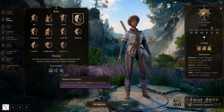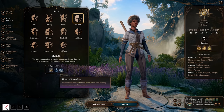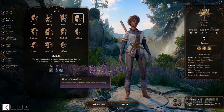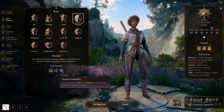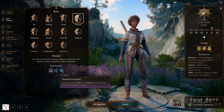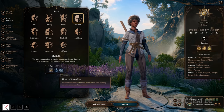The extra skill proficiency could be great on a utility character like a rogue or ranger, or maybe a bard to gain even more skills. Or on a character that just doesn't have a lot of skills, since most classes only have two. Picking up an extra skill could make them a lot more useful outside of combat — that's really the reason to pick Human.